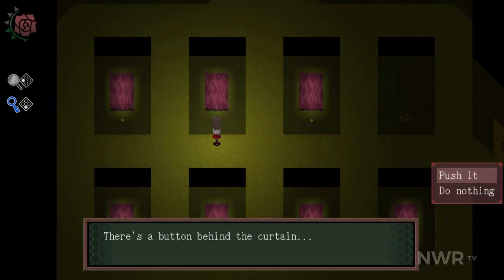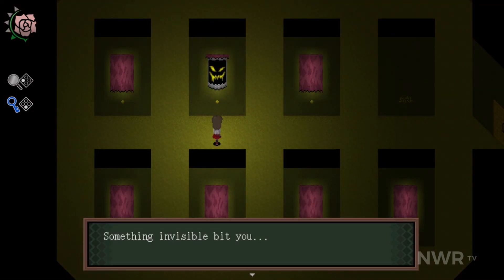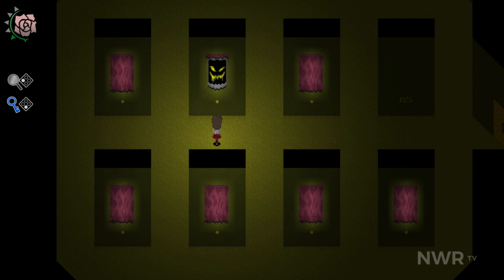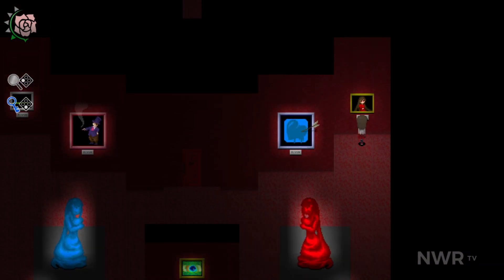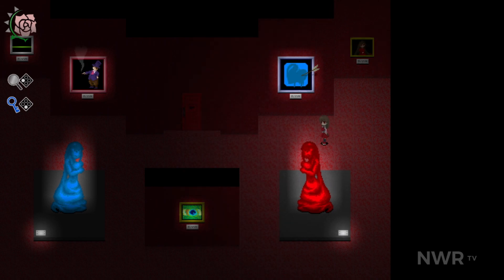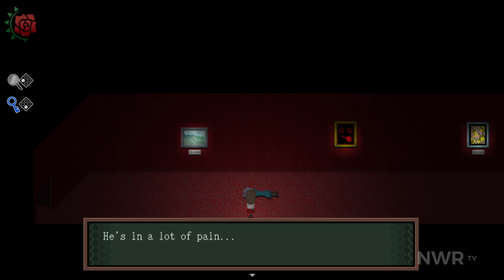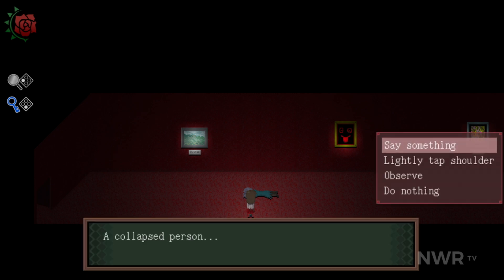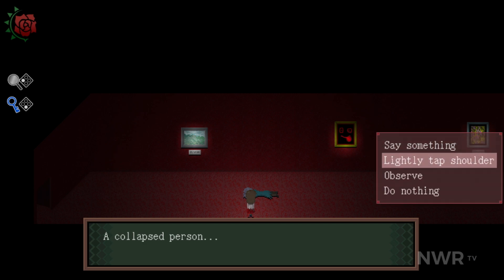After she's lured into physically entering one of the paintings, she finds herself in the fabricated world, a twisted version of the gallery where the paintings have come to life. Some of these paintings are much more hostile than others, and EBE's health is now attached to a rose that will kill her should it lose all its petals. EBE must explore this fabricated world and find a way to escape, meeting with others who have also found themselves stuck within along the way.